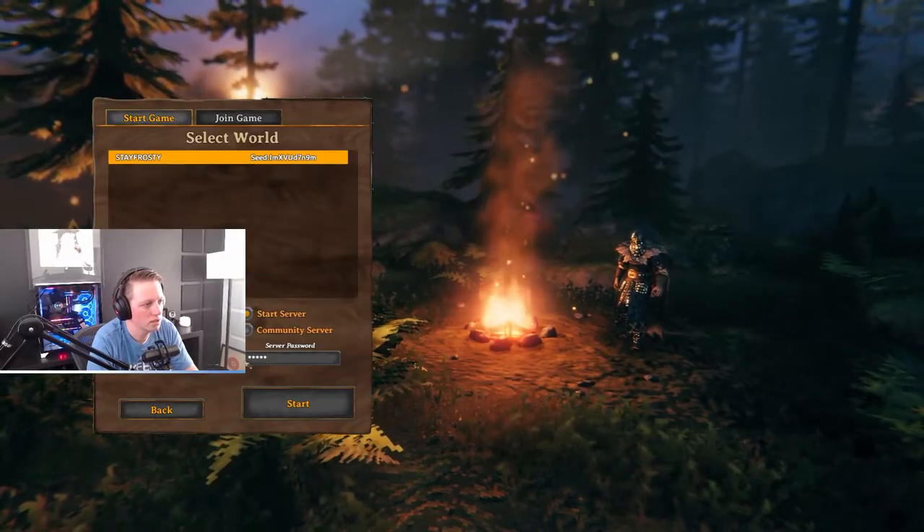The new Hearth and Home update has dropped in Valheim. It's really exciting to jump into the game and look at all the new content, but it appears that there's actually a bug that spawns in — even though you start up your game and load your previous seed, the new content isn't actually there until you do this one thing.